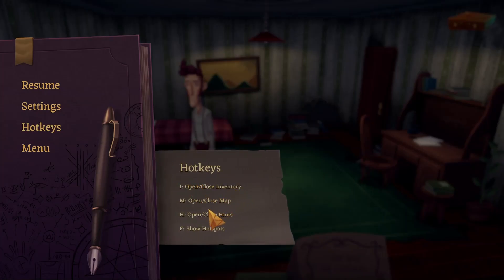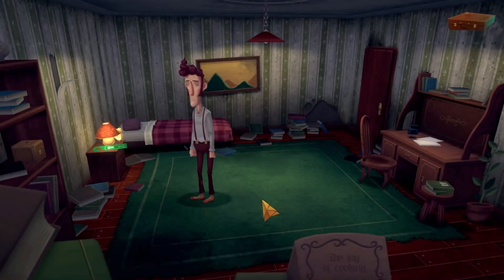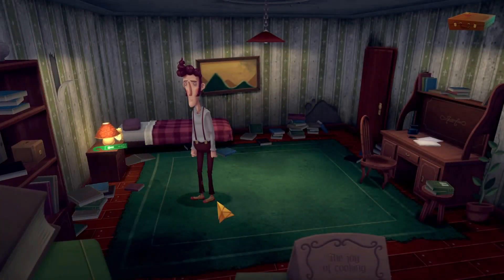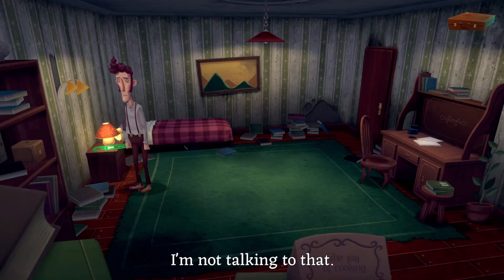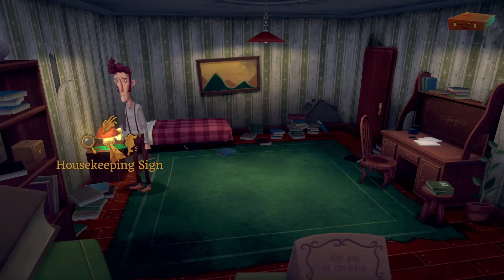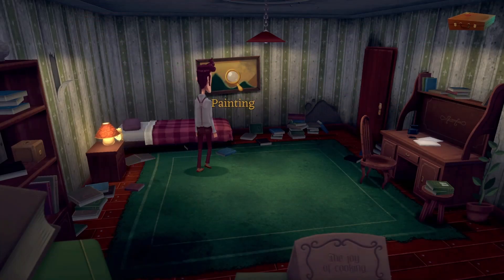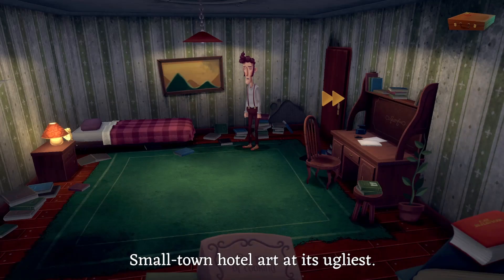Open and close the inventory, open/close map, H for hints, show hotspots. No map yet. 'Seems appropriate that I'm staying in a room as disheveled as I am.' I like this guy so far, he's pretty funny. You can hit F to see everything you can interact with. 'You should maybe hang the do-not-disturb sign on your door to request housekeeping.' Everything's going to interact. 'Small town hotel art at its ugliest.' Let's go to the hallway.